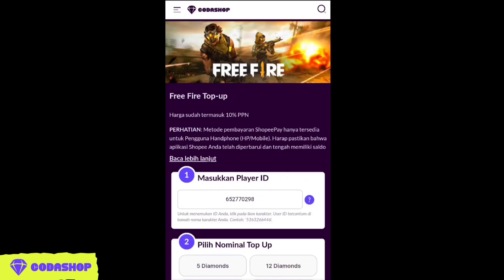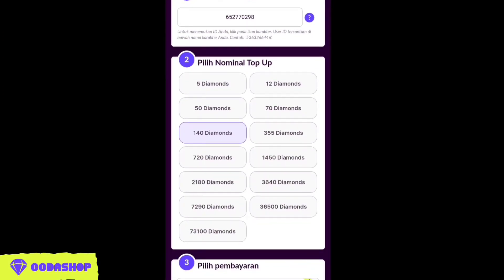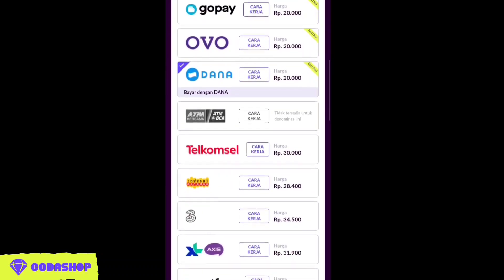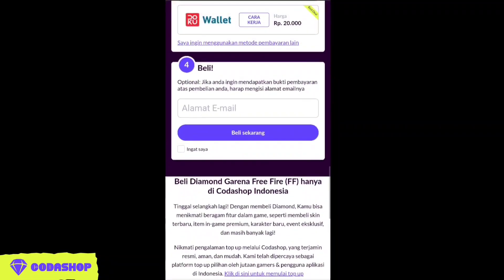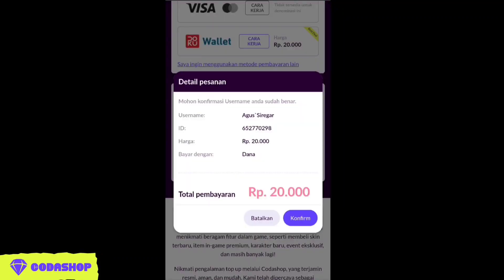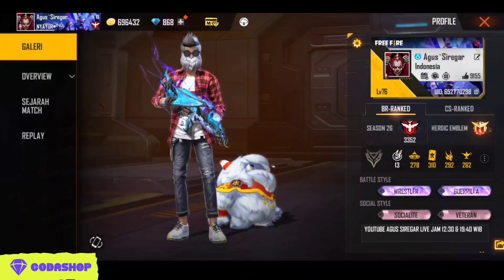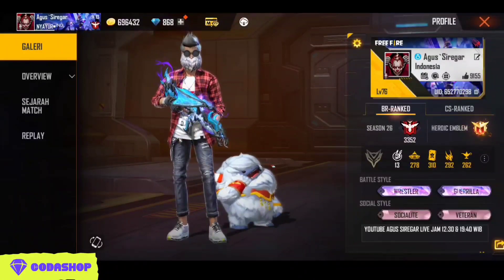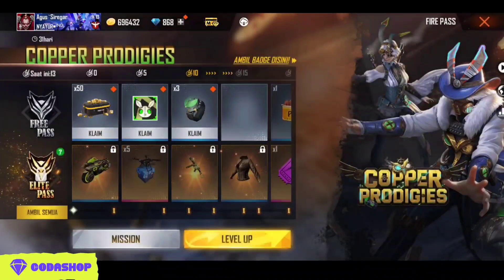Langkah pertama kalian masukkan ID kalian. Langkah kedua pilih nominal yang kalian ingin top up. Langkah ketiga kalian pilih pembayaran. Langkah keempat yaitu kalian masukkan email, jika tidak perlu kalian langsung aja beli sekarang. Nah disini pastikan username dan ID yang sama ya. Kalian langsung aja confirm dan langsung masuk.